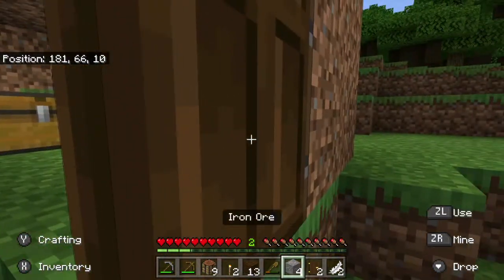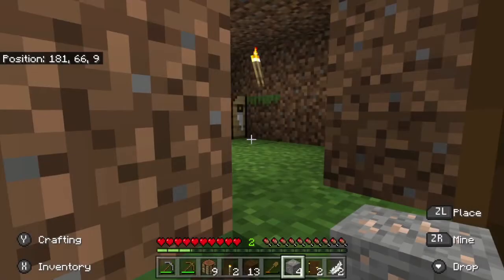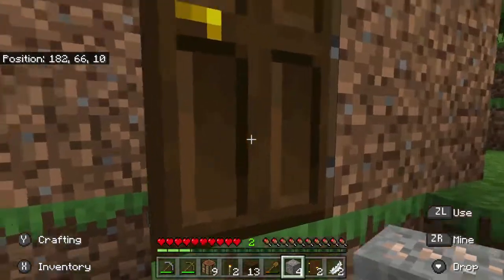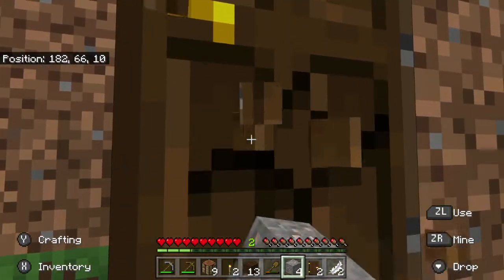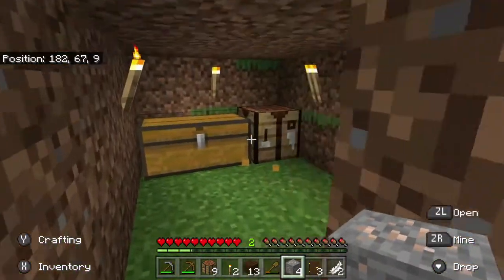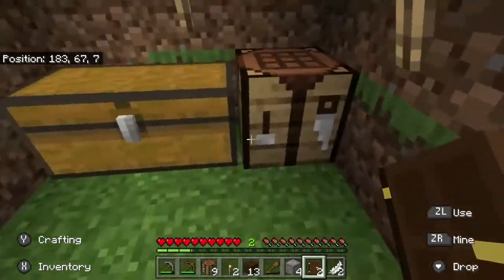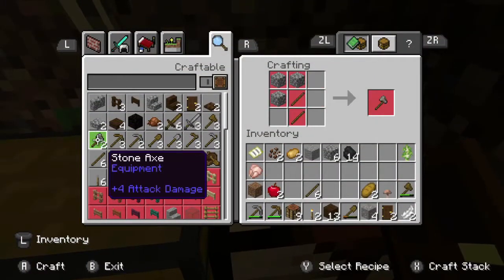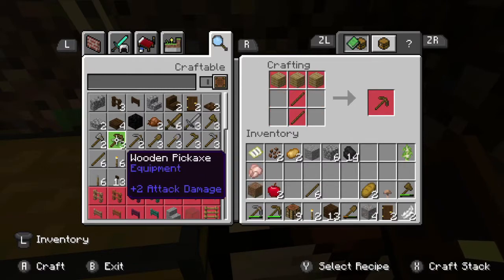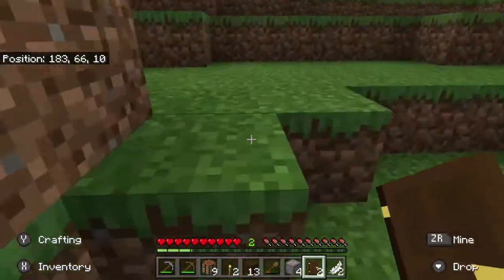Nope, wrong side. There's a shovel - where's an axe? So let's hope for the trees to grow, and the door should go there - perfect. Okay, now we have cobblestone, we can make a - oh I only have six. I'll be right back.